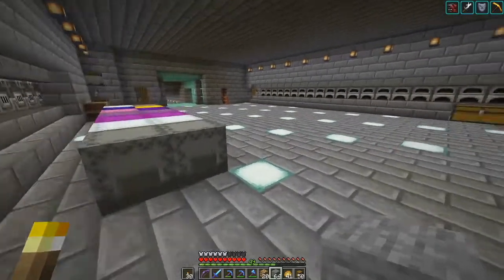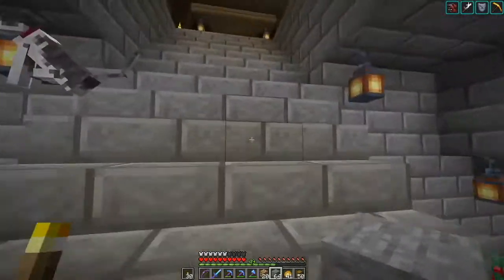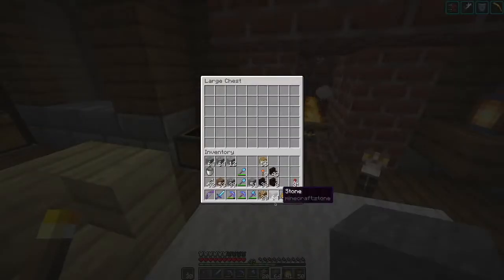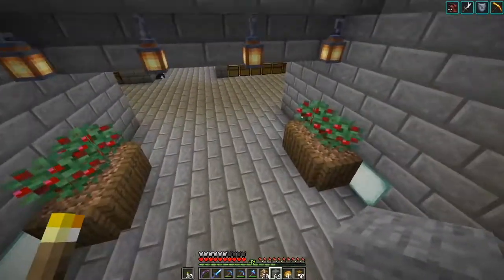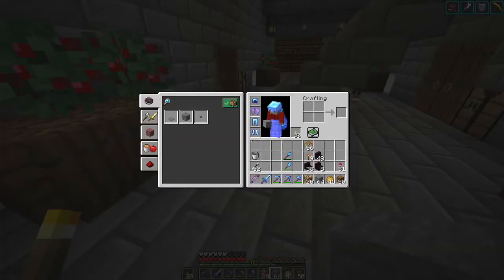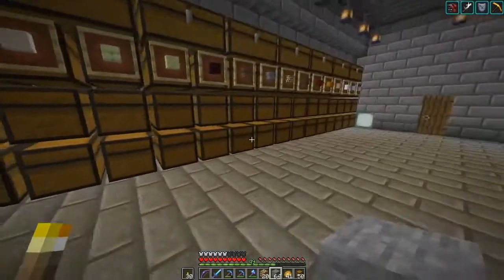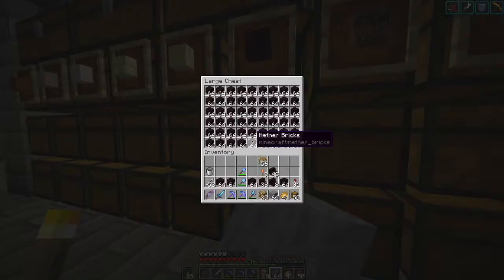We're going fairly slow. What I should do is toss everything up in here because this actually goes faster than the ones below, because this just drops right into the sorting system. The ones I put in down here have to go through a dropper elevator — it makes it a little bit slower. Let's get some more nether brick; there's plenty here.